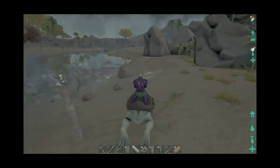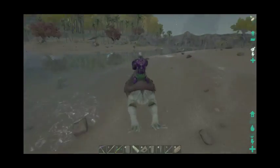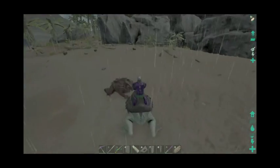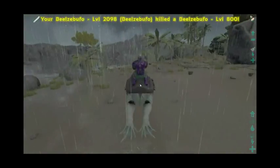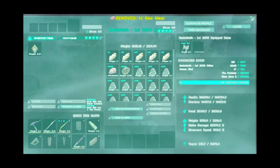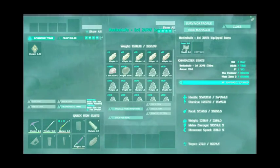Alright, so we're just going to head back to base now on my super speedy, super strong frog. Have a look at these stats — a shit ton of health. Like, 366,000 health. We've got 14,000 stamina, 32,000 melee, and 350 movement speed.